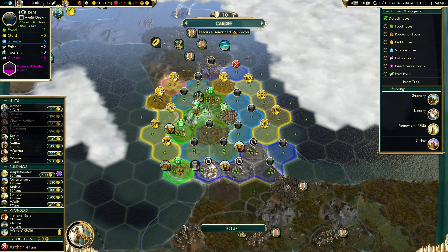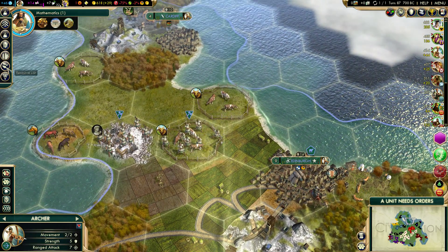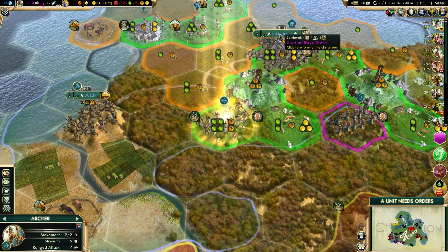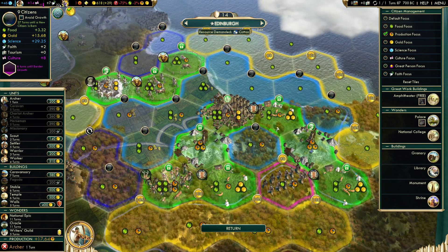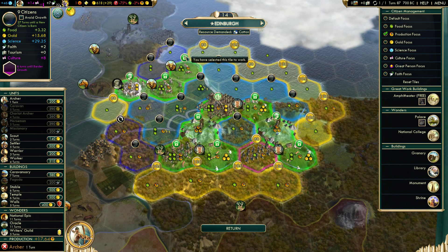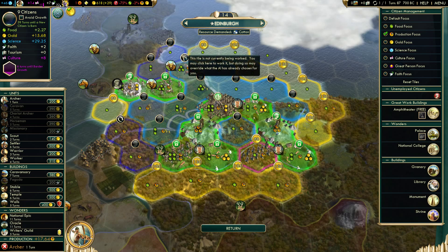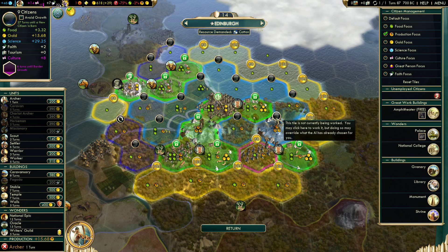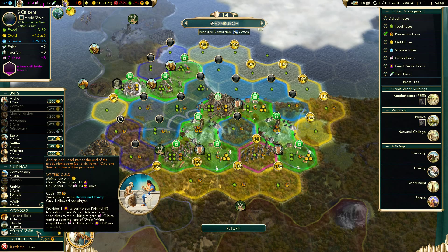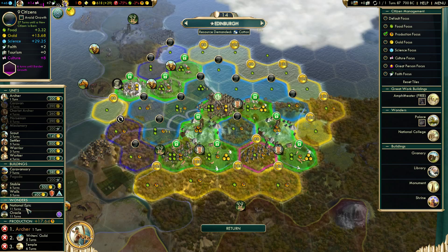Building an archer here - I need to get the Colosseum technology. Did I sell my last fur? No. I have just hit critical mass. If I'm not gonna be growing I can take some food tiles away, like this one - move to more hammers but I don't have any hammers anymore. I think I'll get the Writer's Guild right after, then get the temple first.